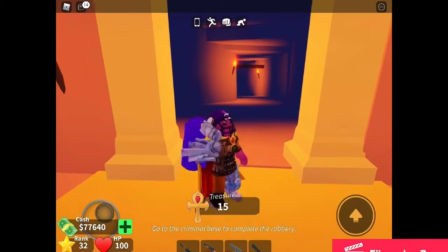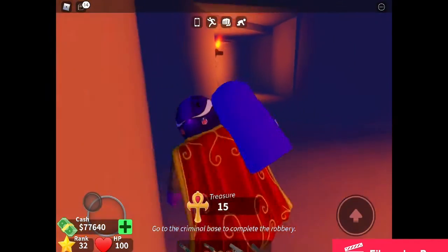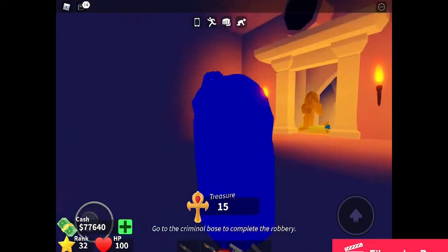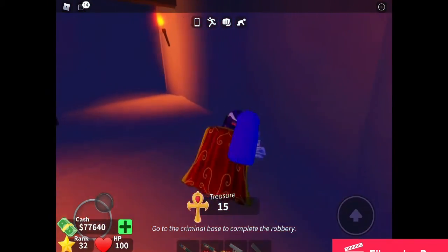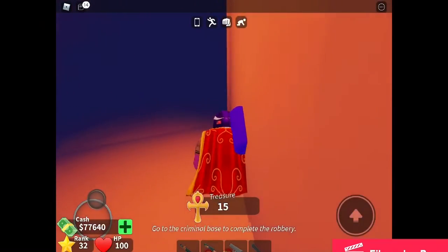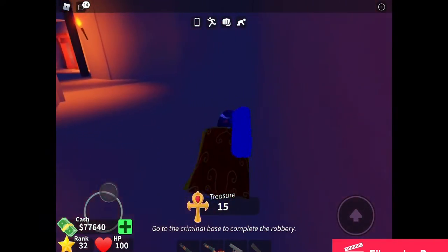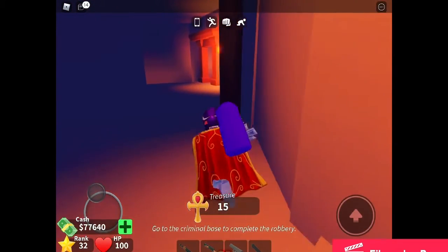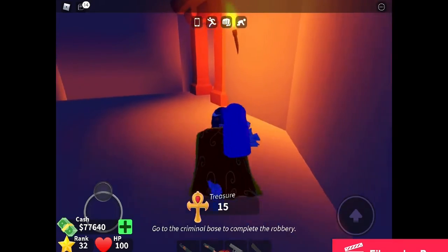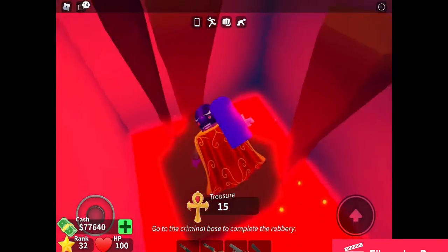Now that we have 15 treasure, we have the hard part. These lava balls can actually appear right in front of your very eyes, so that's not good. We gotta do these obby jumps again.